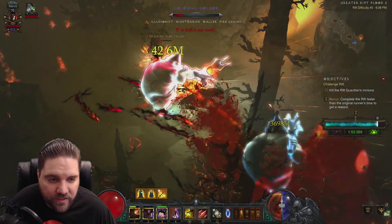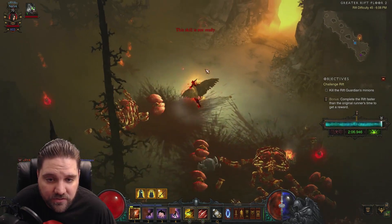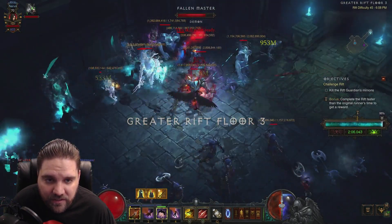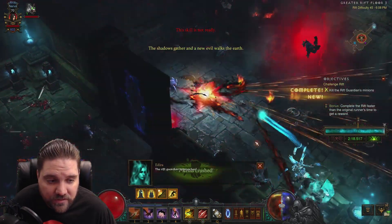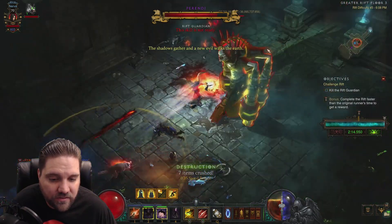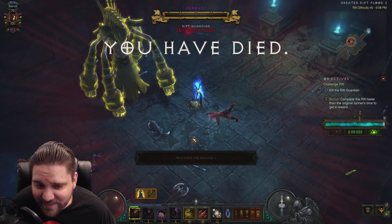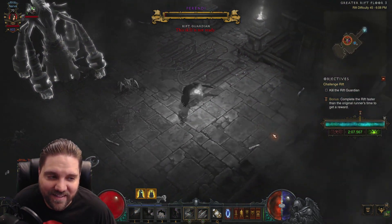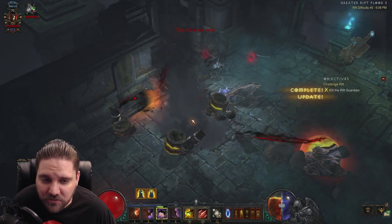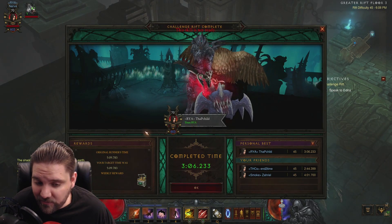Things are dying so easily with this build. With this power pylon, it doesn't really matter — things are just going to get melted. This might be one of the most generous timers they've given us in a long time. Rift Guardian is already up! I'm going to pop my cooldowns one more time — oh, I vaulted into that smash, that's funny. This is an extremely easy week. Rift complete — it took about three minutes. You can see how easy that rift was.